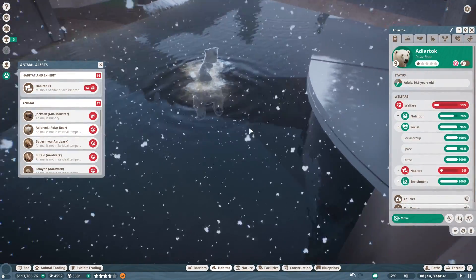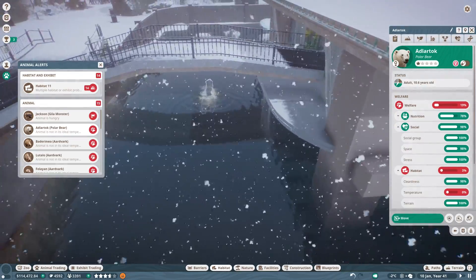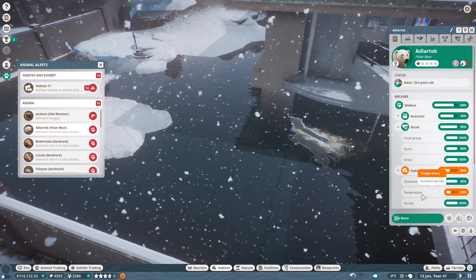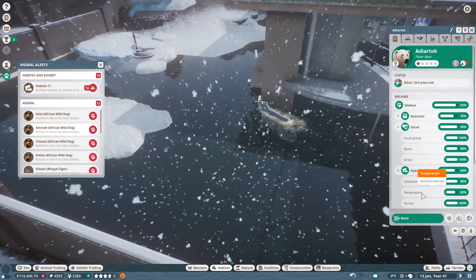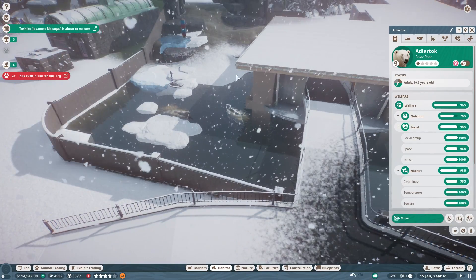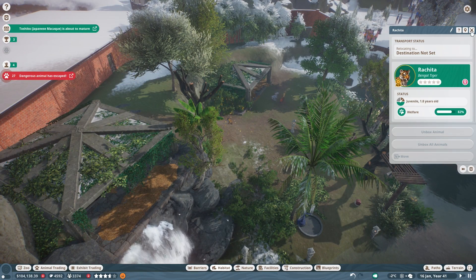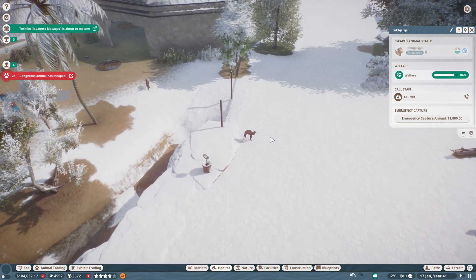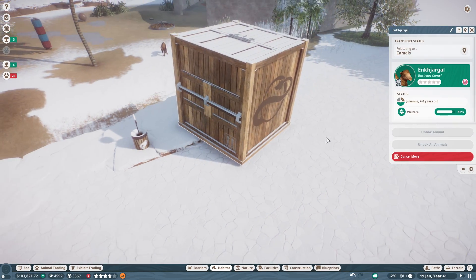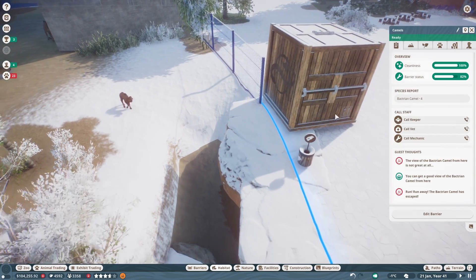Animal is not at ideal temperature - what? Animal is too hot? How is the animal even too hot? That is not possible - the animal cannot be too hot! So it's been in the box for too long. Yes, unbox all the animals for whatever reason. Dangerous animal has escaped! Oh my lord. How did you even manage to escape? Like how?